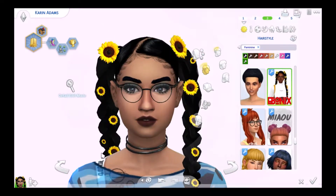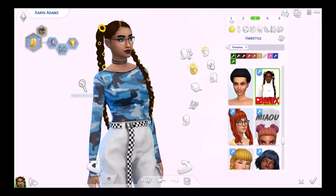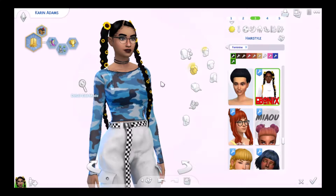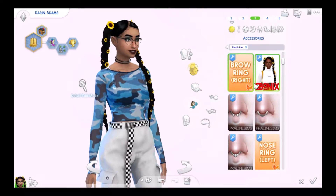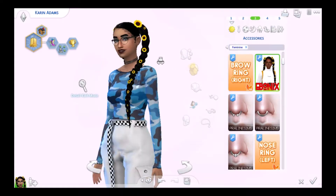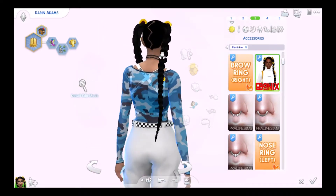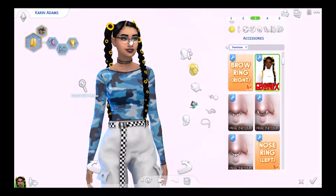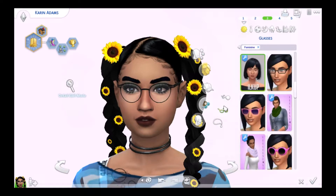I have a couple of alpha items here. This hair is a little bit more alpha — it's long braids with baby hairs and my game really hates it. If you have a better computer you can surely run it, but my computer takes a long while to even change the color, so unfortunately I think I'll have to delete it from my game. These flowers can be found in accessories as a brow ring so it shouldn't conflict with most other stuff you have.